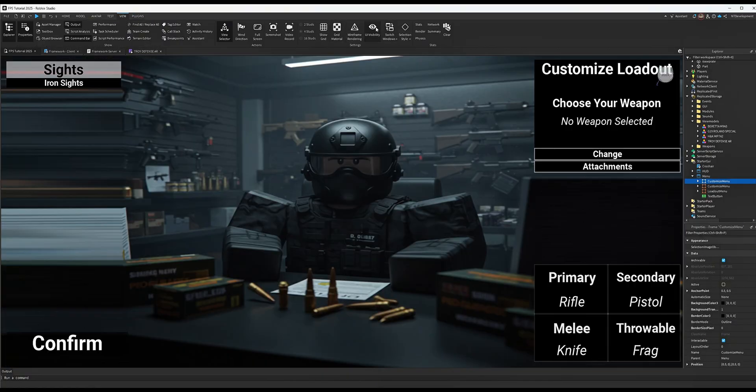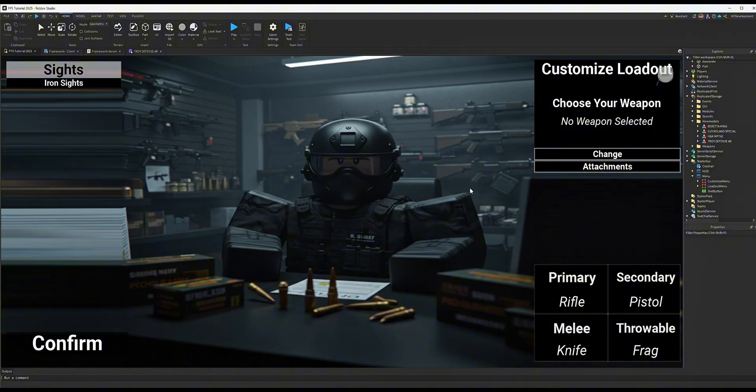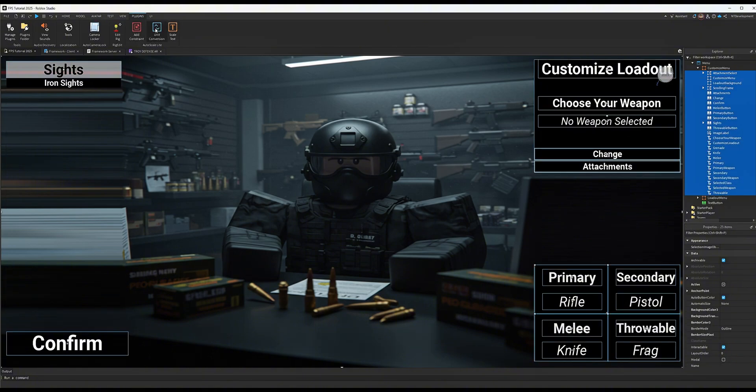Take the Customize Menu, put it into the Menu folder, and make sure UI visibility is on. Set it to Visible. What's added is a button for Sights and a display showing what sight is currently equipped. Don't forget to delete the old Customize Menu or they'll conflict. If you move or resize any buttons, select everything and use the Rig Edit Light plugin to handle scaling, position, and size so buttons resize correctly on smaller screens like phones.